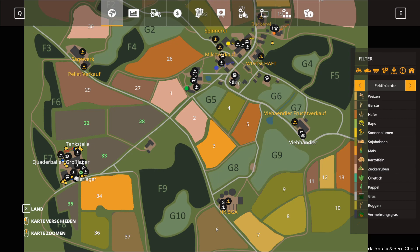Wie gesagt, wenn ihr die Map so nutzen wollt mit den Silo-Displays, müsst ihr natürlich auch auf den Link gehen, wo die Map-Version ist. Da sind dann auch die Silo-Displays mit verlinkt, weil die sind ja vom Motor GTX. Die braucht ihr, sonst funktionieren die Displays nicht und sind auch nicht da.